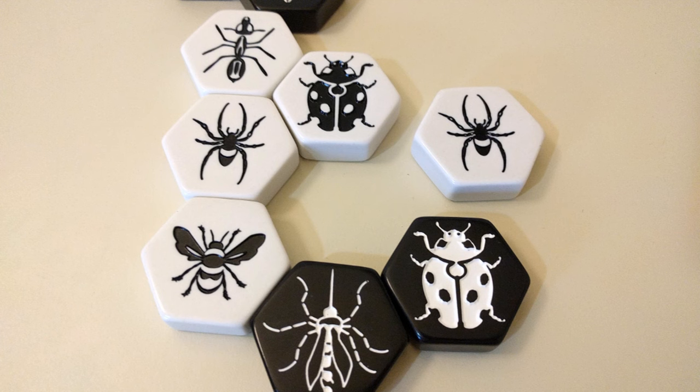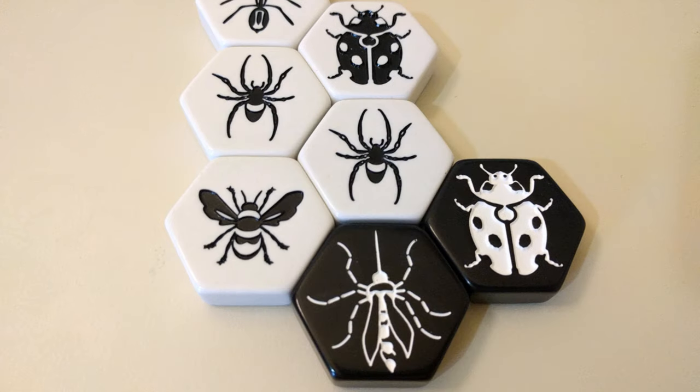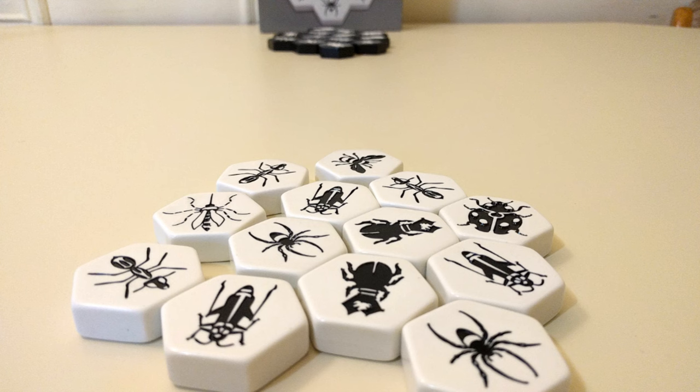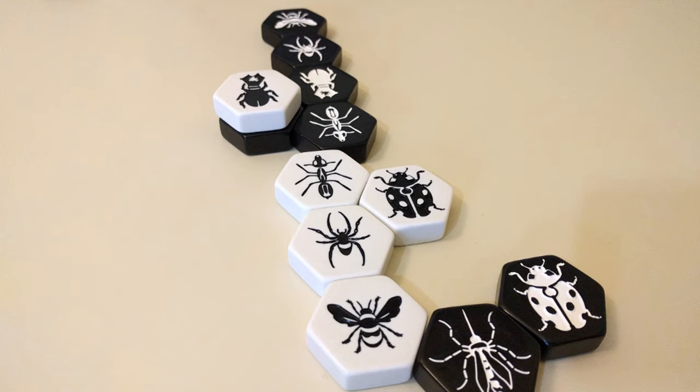If a piece can't fit into a space naturally, then that's not a legal move either. Likewise, pieces can't exit spaces they don't fit out of without moving other pieces, unless they have special movement rules — as in the Beetle, Ladybug, or Grasshopper. If you're unable to place any pieces, then you pass and play continues until your next turn. Once one player's Queen Bee is completely surrounded, they lose and the game is over.